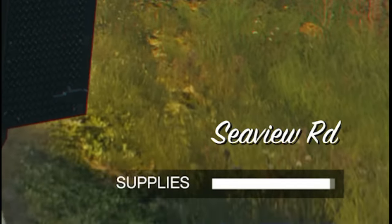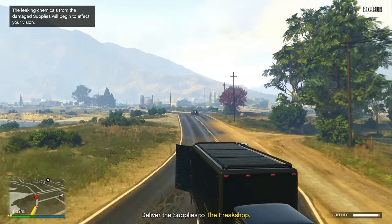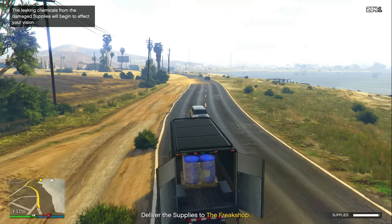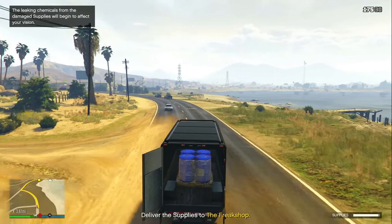Every time you do a resupply mission with the acid lab you'll notice there's a supply health bar at the bottom right. You want to make sure you keep that health bar all the way full so that when you deliver it, it's full and not depleted. A good way to make sure your supply level doesn't go down is to shoot the people chasing you.